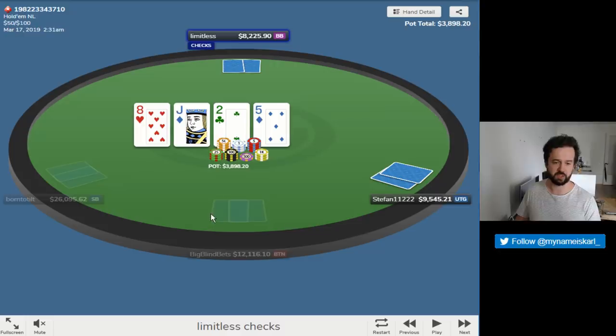He will have some jacks or some slow-played traps and some weaker made hands to check-call or check-raise with on the turn. Stefan, on the other end, needed to defend so wide on the flop that on this turn he can't just bet all his bluffs — that would be bluffing too often. He has all kinds of backdoor draws to float, and hands he wants to bet for protection and value, but betting all of them would be exploitable.